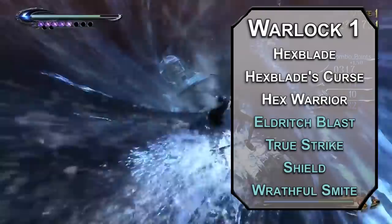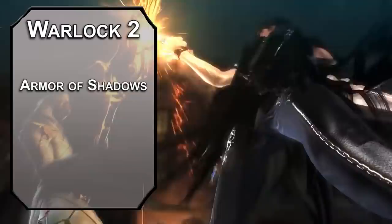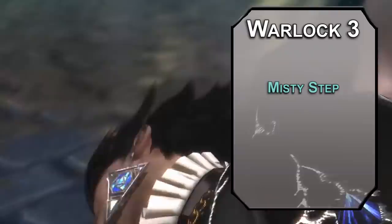Second level Warlocks can grab some Invocations, which are basically little mini feats. Armor of Shadows lets you cast Mage Armor at will, giving you AC equal to 13 plus your Dexterity modifier, so your hair can keep you safe. Agonizing Blast lets you add your Charisma modifier to damage with your Eldritch Blast shoeguns, making you deadly at any range. Third level Warlocks can learn second level spells. Misty Step lets you teleport 30 feet as a bonus action — that movement doesn't provoke opportunity attacks, so turn into a bunch of bats and reform yourself a safe distance away.